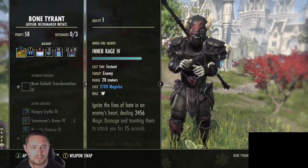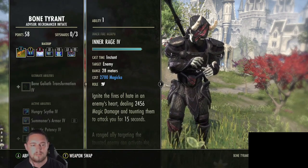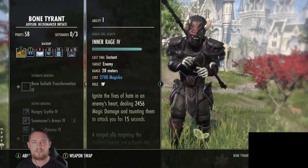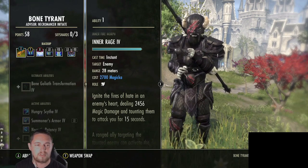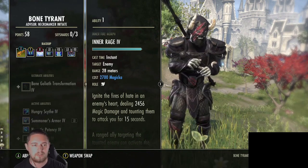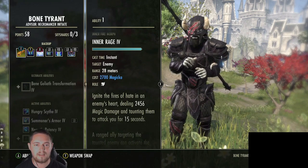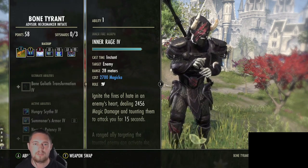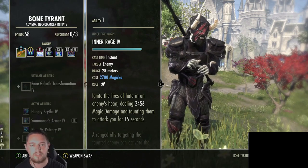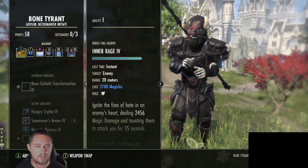On the back bar, Inner Rage is our ranged taunt - you need a ranged taunt for pretty much all content. We're not using Frost Clench in dungeon content because Frost Clench immobilizes enemies away from you. On a boss fight you could switch it out, but in dungeon content Inner Rage is far superior because you want to range taunt enemies without leaving them stuck around the room frozen to the ground. Inner Rage also has a 28-meter range instead of Frost Clench's 15 meters.